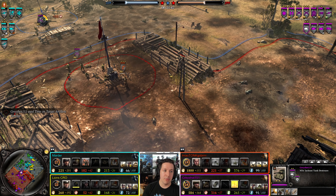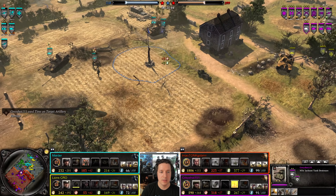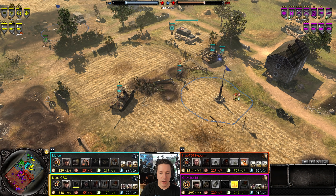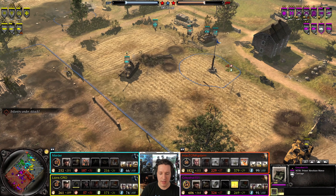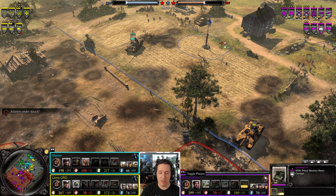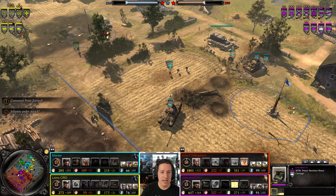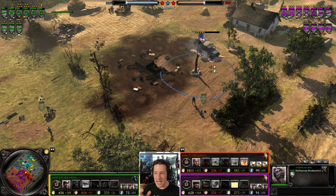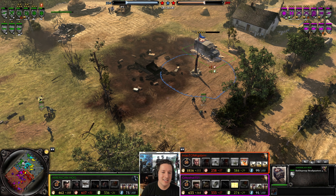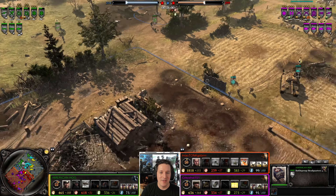Recon planes going overhead — most likely for the Priest. 151 can call on the Priest. Also getting resources — Axis are definitely on the back foot, but that doesn't mean they're done. Medical is gone — building another medical where the last one was. Not the smartest move. 'Listen, if I build this right where the last one was, they won't expect it — they'll look everywhere else.'